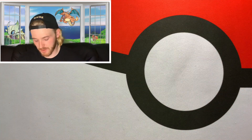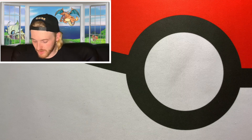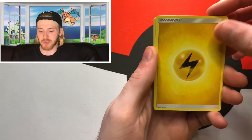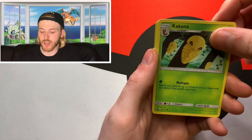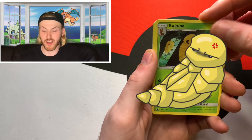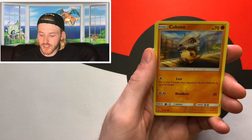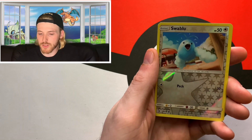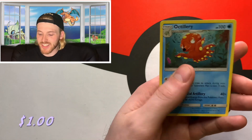The fourth pack in the gift set is a Sun and Moon Crimson Invasion pack. It's weird that these gift sets are still giving out old Sun and Moon packs, but I guess they have too many of them to get rid of. We got an Electric energy, Devoured Field, Gastrodon, Kakuna — kind of reminds me of Pokémon Snap when you throw a smoke ball at the trees and all the Kakuna come down — Buneary, Shellos, Cubone, Feebas, Salandit, a reverse Swablu with a crazy giant star in the reverse holo, and the rare non-holographic Octillery.